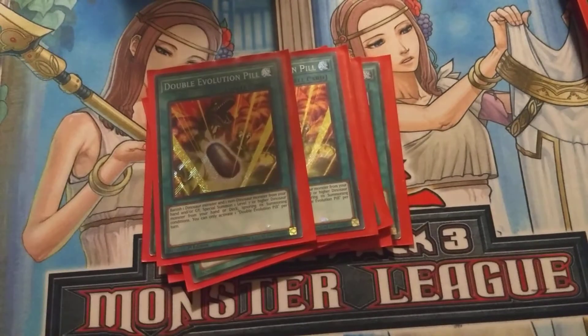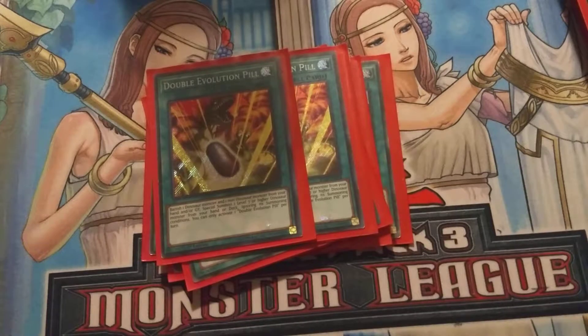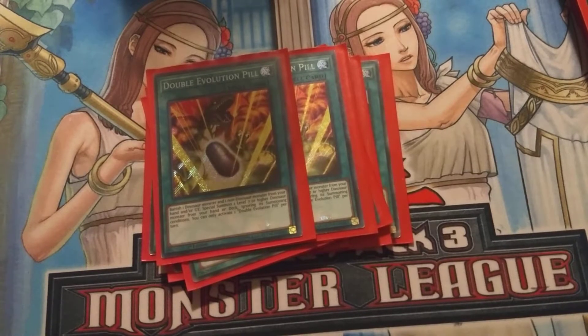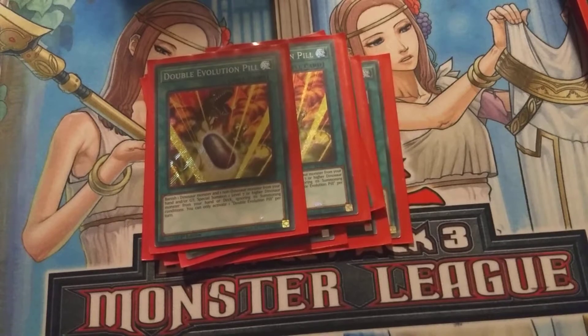Next card we run is Double Evolutionary Pill. This says that if you have a dino and a non-dino — we only run four cards that are non-dinos in this deck, but that's still enough. Because even if we play an Ash Blossom and it gets to the grave, this can be activated and it targets either monsters in the grave or in your hand. So if you play an Ash Blossom and you have a dino in the grave and an Ash Blossom in the grave, you can use this to bring out Ultimate Conductor Tyranno like it's nothing.